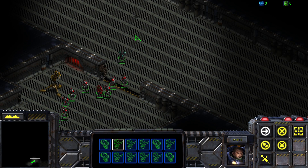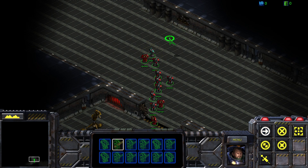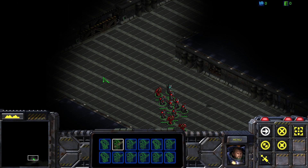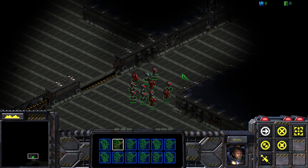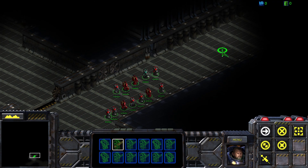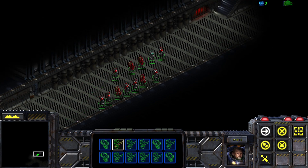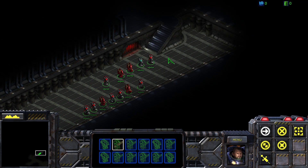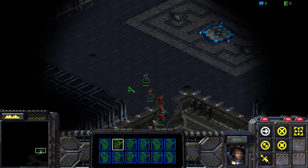Let's push on through. Oh, we've got ourselves a missile turret that can, for some reason, attack us. I don't want to go into that room yet — it's too obvious. What's down here? Can we go up that? We can. Sweet.